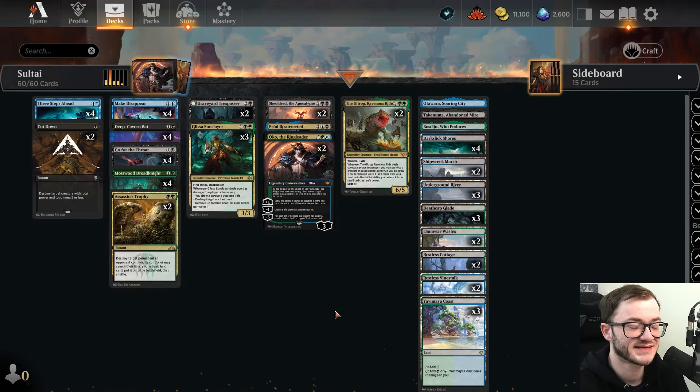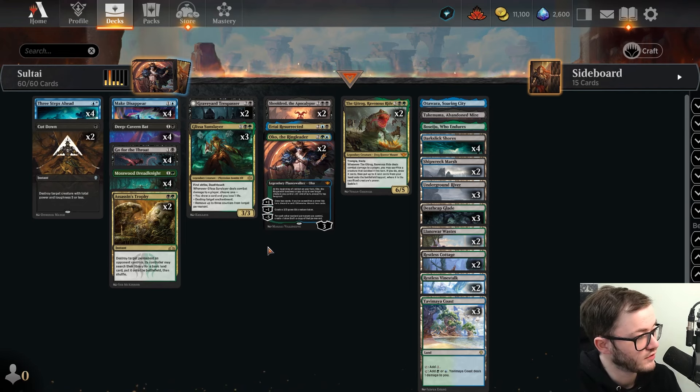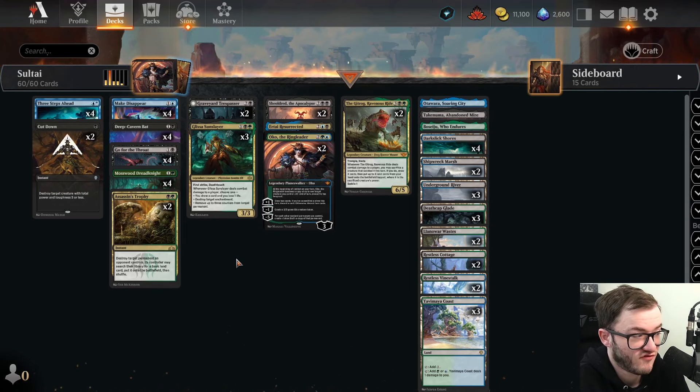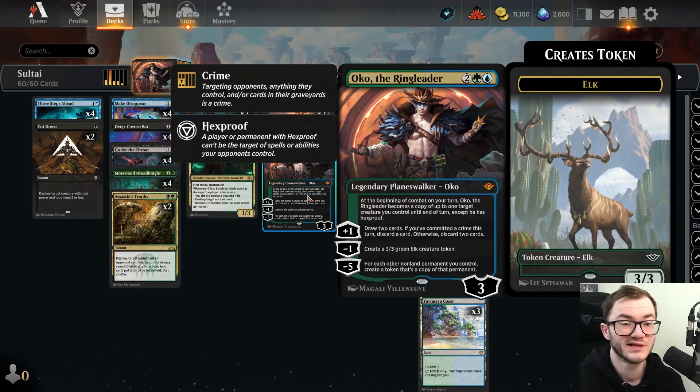How's it going guys, Jace here back with another standard deck. Today we've got Soul Midrange — a homebrew I've put together. It's basically a good midrange value deck, and we're playing some new cards from Outlaws of Thunder Junction.